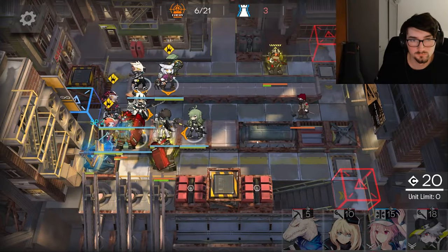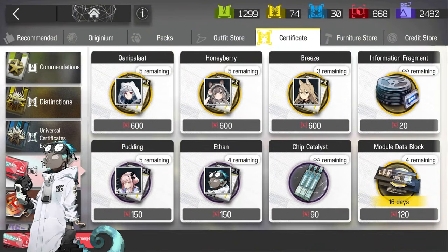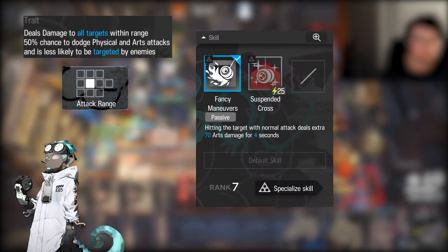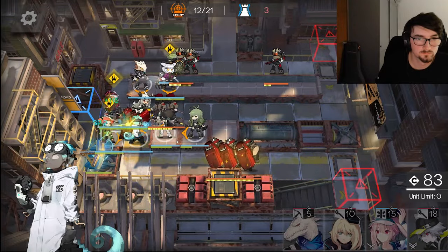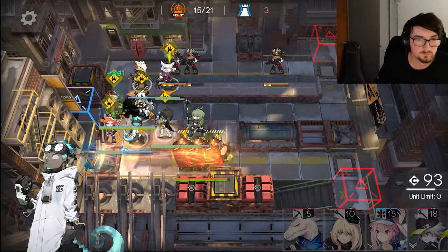That brings us to our final unit, Ethan. This funny looking guy is attainable from the store, which means we are extra guaranteed to get him and his potentials. Ethan puts out a lot of damage for his rarity thanks to his true AoE in a massive auto attack range, mixed with his first skill which passively gives him art burn. He also has a chance to bind on his talent, which means if you wish really hard, you might be able to feel like you've actually accomplished something.